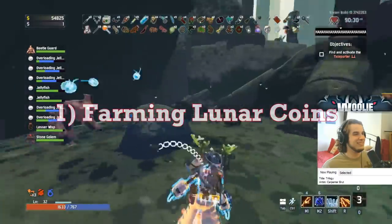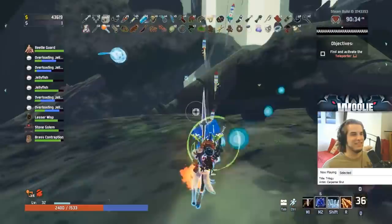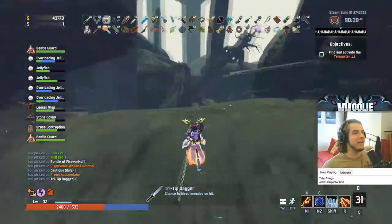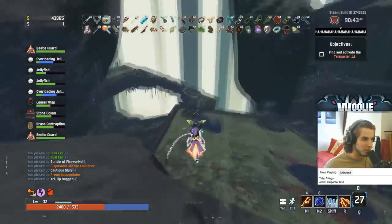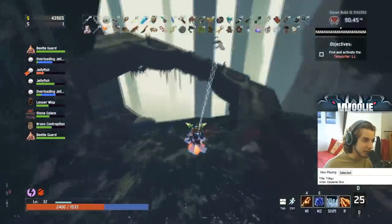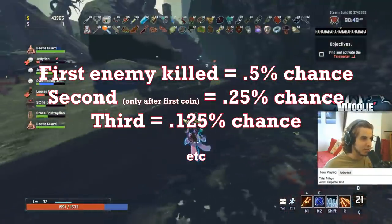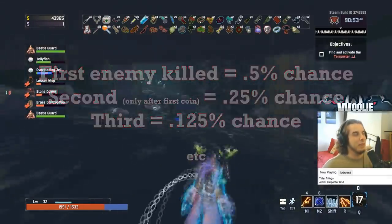Let's start with farming lunar coins. Lunar coins are the only items currently in game that persist throughout your runs, meaning you will always keep your coins until you spend them, regardless of whether or not you die. They have a 0.5% chance to drop per enemy kill. However, this chance is halved every time you get a coin from this method in the same run. So if you get a coin, the next one will have a 0.25% chance, and the next a 0.125%, and the drop rate is reset back to 0.5% when you begin a new run.